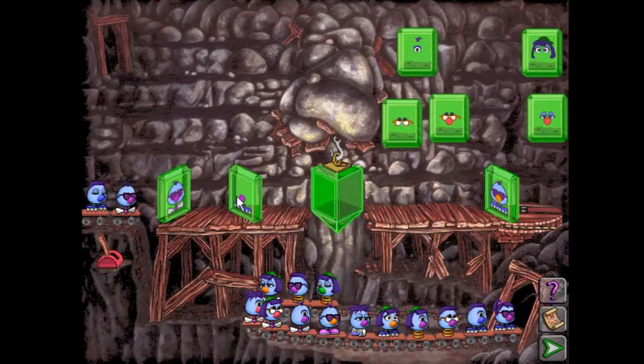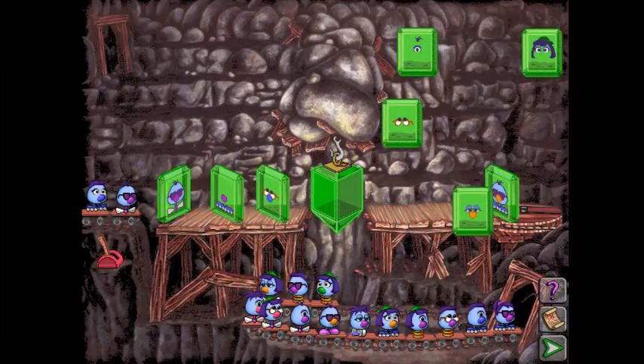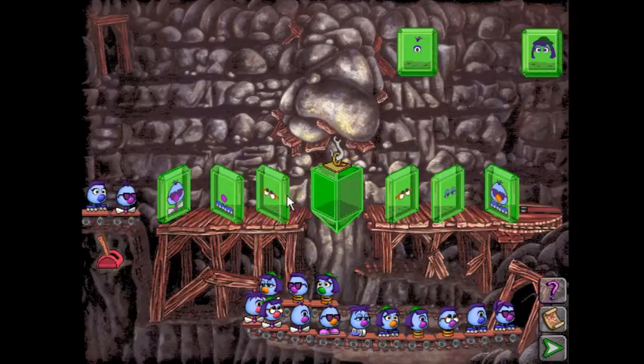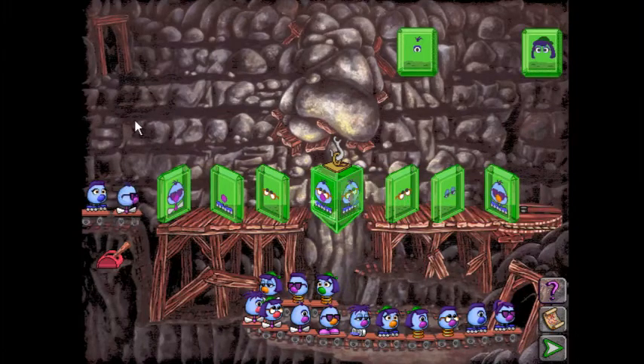We've got to match their feet — there's only one feet filter, so it's got to go on that side. We've got to match the noses. Both these noses are flashing and we'll have to put them on this side. That turns it into a purple nose. Give them glasses. Their hair is going to match, their glasses are going to match, and they both are going to have the same nose and feet. Yay! Much easier than the last one.